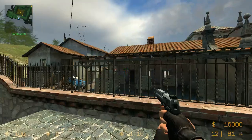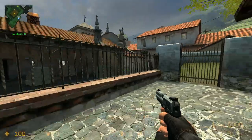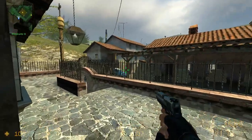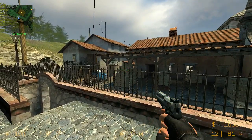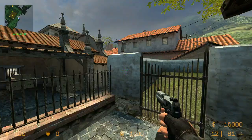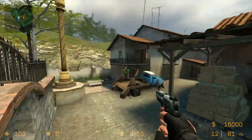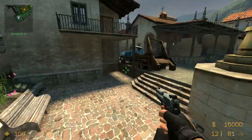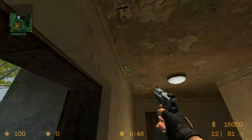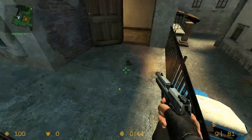This is called Graveyard. People play here looking into Apartments. It's a really good rotate spot. Post plant, you plant the bomb and you run up here. If you have a guy in Pit, you basically can cut off Truckside Mid. In this position, you can just frag a lot of guys that come off on the rotate. This is called Pit, obviously because it's lower than the ground. This is Truck. This is Apartments. People call this Balcony here because it's obviously a balcony.